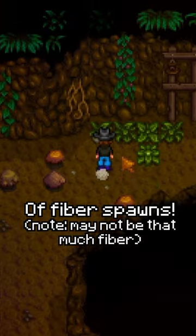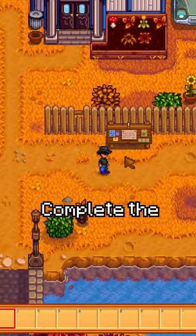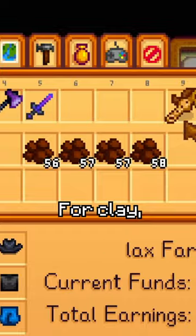If you've run out of fiber on the farm, go to floors 25 through 29 in the mines where a lot of fiber spawns. If that's not enough, you can complete the community cleanup special order from Linus to get the fiber seeds recipe, which grow in seven days and give four to seven fiber.